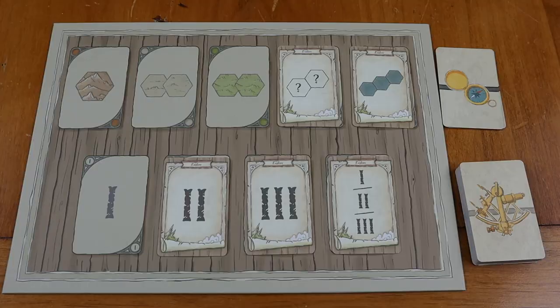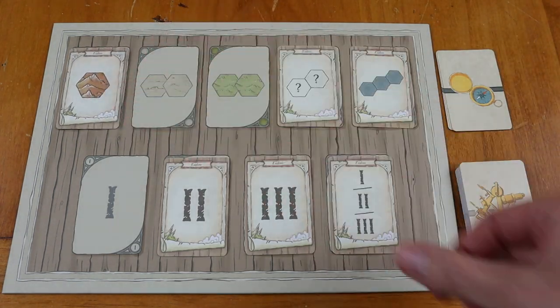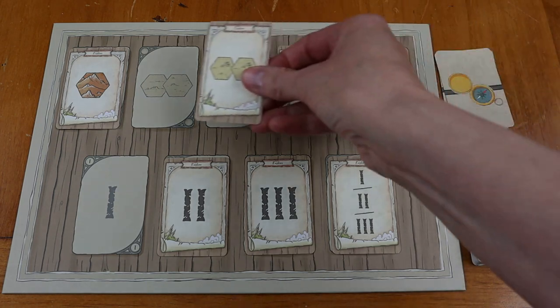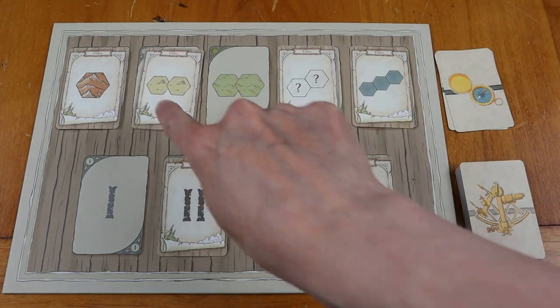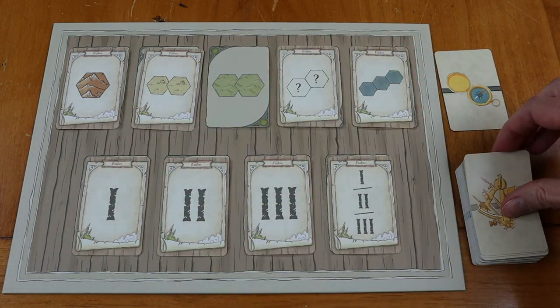In Kingdom Builder, every player flips over their own card. In the Guild of Merchant Explorers, players are simultaneously putting things down on the same exact space. So it kind of borrows that flip or roll-and-write feature of a lot of games, combined with the placement rules that come from Kingdom Builder.